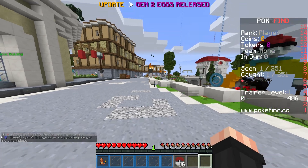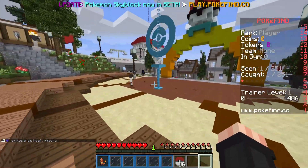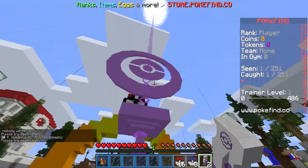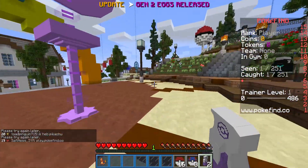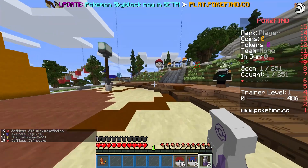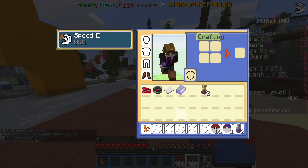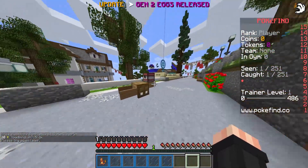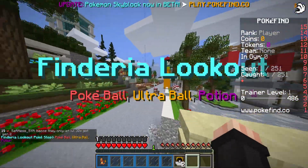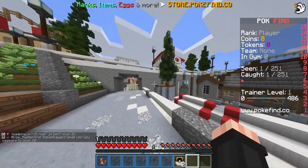I think what I need to do is head down here to this thingamabob right here — it gave us three great balls, two potions, and two super potions. Now we do want to throw on the running shoes. So we're going to go around and hit each one of these stations. We got Pokeball, Ultra Ball, and Potion. I think the more we hit these, the more stuff we get — it's kind of like Pokemon Go where you hit these and just get items.